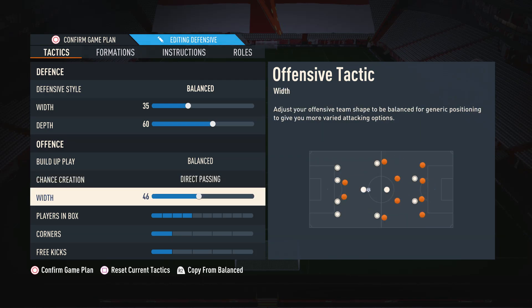Moving on to the attacking width, I like to have this on 46. In the 4-2-3-1, if you have the width too low it can feel like your players are sat on top of each other, which makes it very difficult to get anything going. And if you have the width too high, it feels like a wide 4-2-3-1, which we don't want either. So 46 is a good middle ground — you can go anywhere from about 40 to 50 if you like.